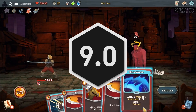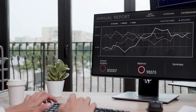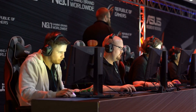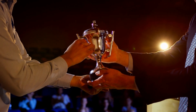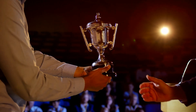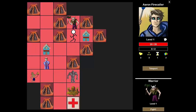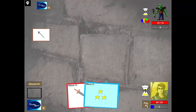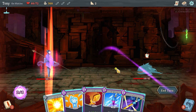Slay the Spire has been well-received. Even while still in early access, it sold well over 700,000 copies on Steam alone and was one of the top 100 most played games on the platform. It has also been nominated and won several accolades, with PC Gamer giving it the Best Game Design Award for 2019, and IGN naming it the Best Strategy Game of 2019. While Peter Whalen's Dream Quest is considered to be the first digital roguelike deck builder, released three years before Slay the Spire's early access version, to many, Slay the Spire is the game that popularized the genre.